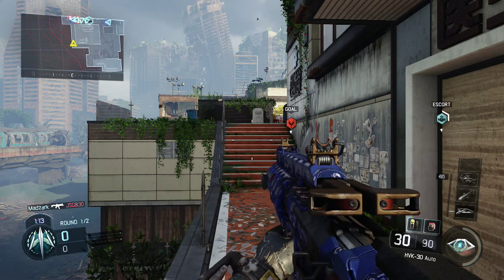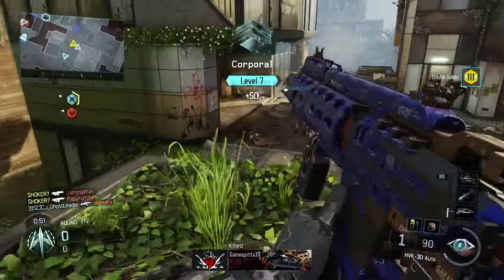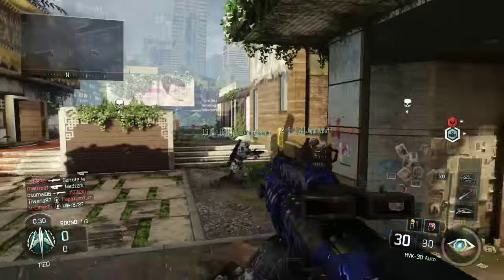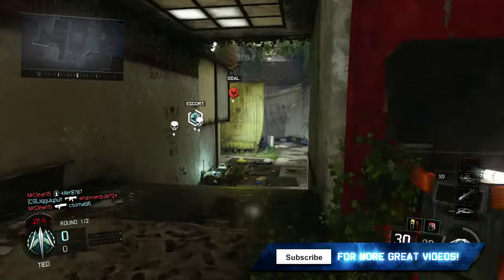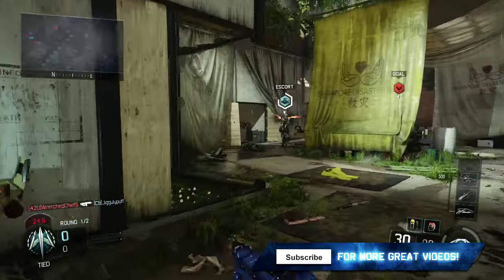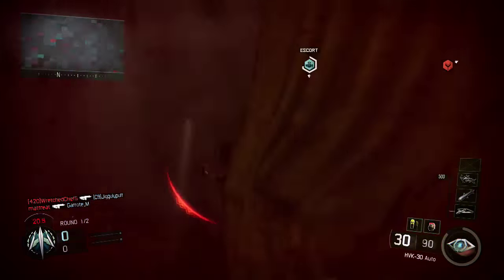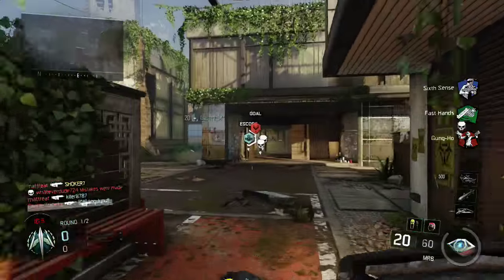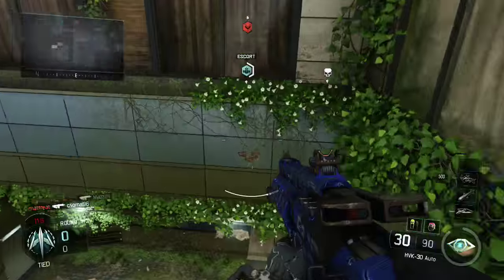Lastly, I would advise you guys to take cover wherever you can find it — preferably behind a crate or a car, or in high traffic areas in general. Places where you can get a ton of kills, get your scorestreaks, and just have a good time. By taking cover, you're limiting your enemy's ability to shoot you. If you hide behind a crate, as opposed to him seeing your whole body, he's only going to be able to see your head, putting you in a head glitch area and a strong advantage point.